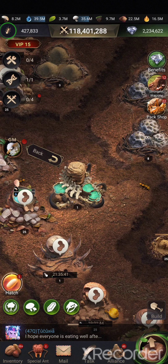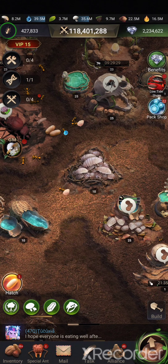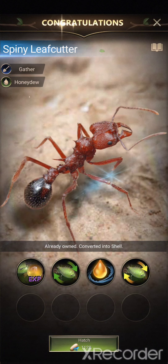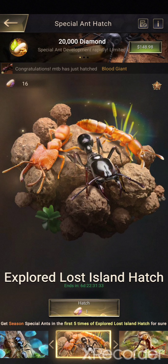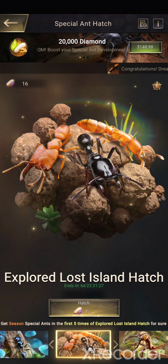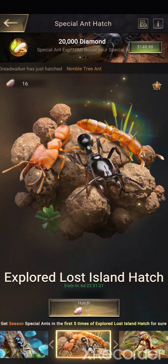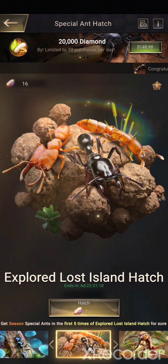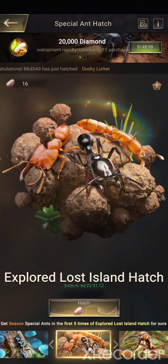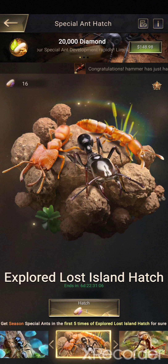So that's basically the results from the Season Troop Camp. Here we have our hatch — the Explored Lost Island Hatch. Those who occupy the tree at the end will get the Island Dominator Hatch. We have 16 eggs, and from the first 5 hatches you get 1 guaranteed Season Special End.